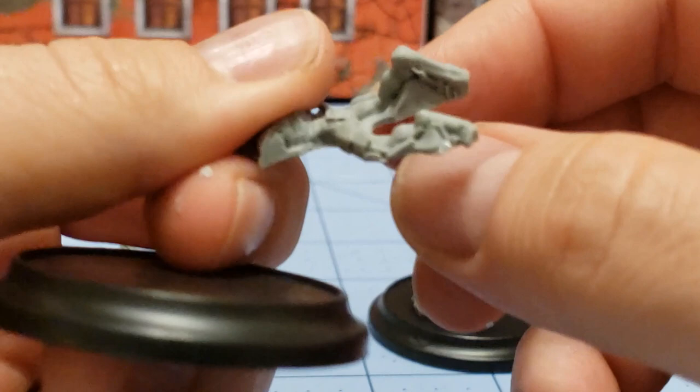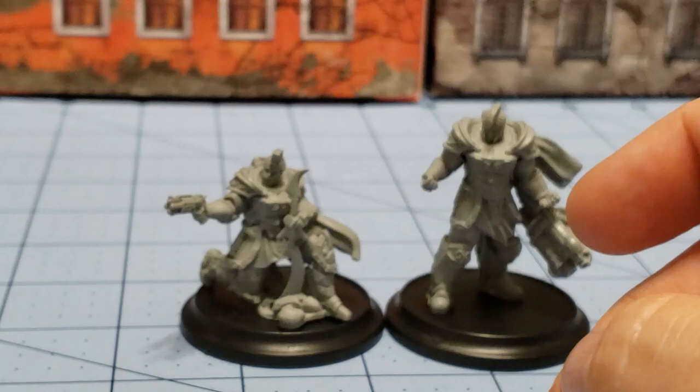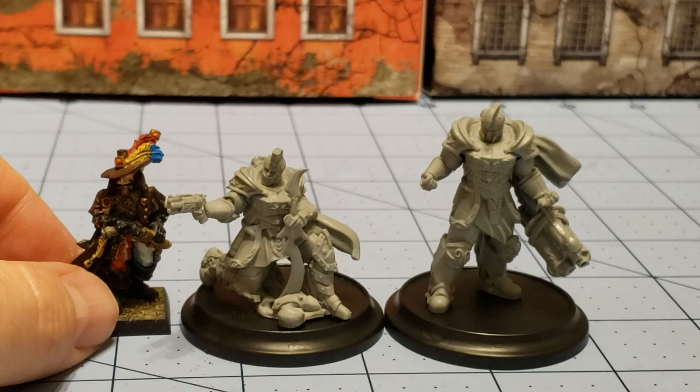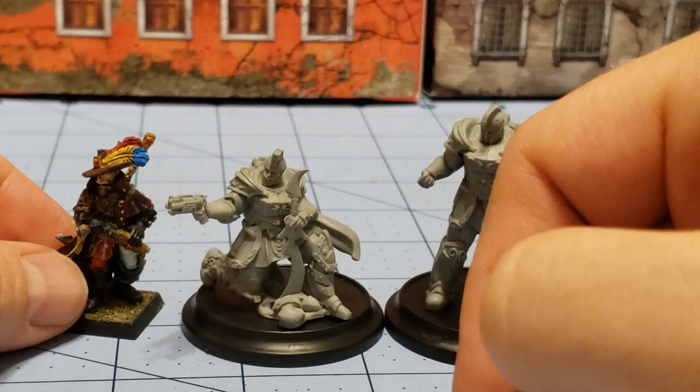In case you are not familiar, Wild West Exodus models are quite large. Using our human witch hunter friend there as a size indicator, you can see just Oron already is quite large — the base certainly isn't helping because even with his hat he barely goes up to his chest. Zane here crouching down is almost as tall as him standing up. They're big models. The bases really don't help.